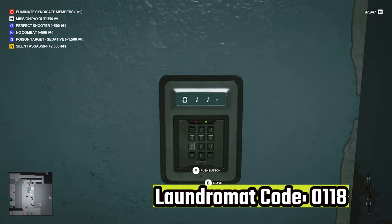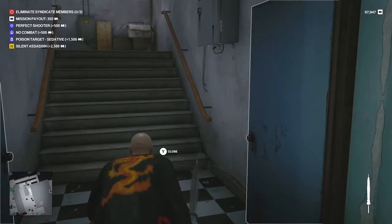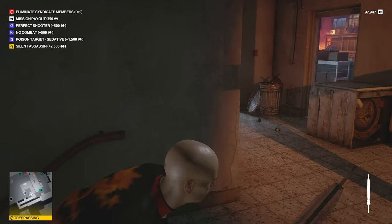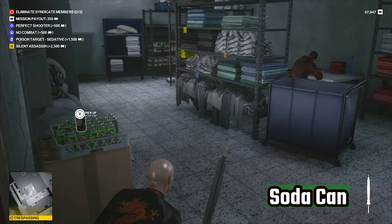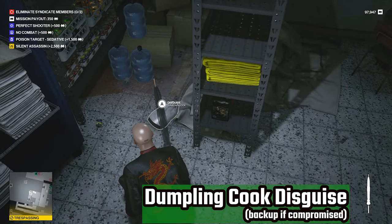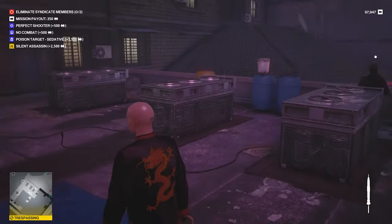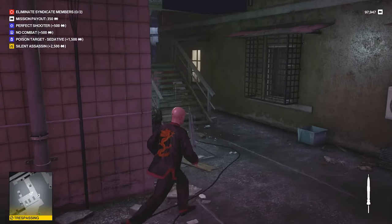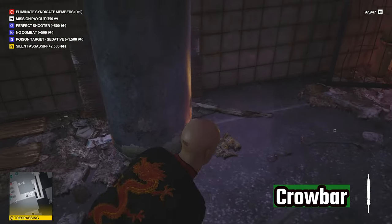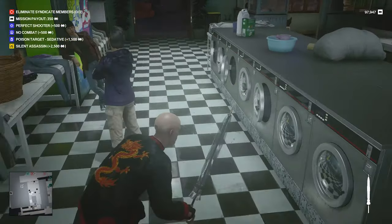Now head to this locked door. The code is 0118. Once you open the door, head up the stairs, crouch running the whole time. Grab the soda can and you will come across the dumpling chef disguise here — you don't need this, it's just a backup if you get compromised. Once you are at the top of the stairs, take a left and go behind these stairs. You are going to find the crowbar — this is the only real crowbar in this mission.